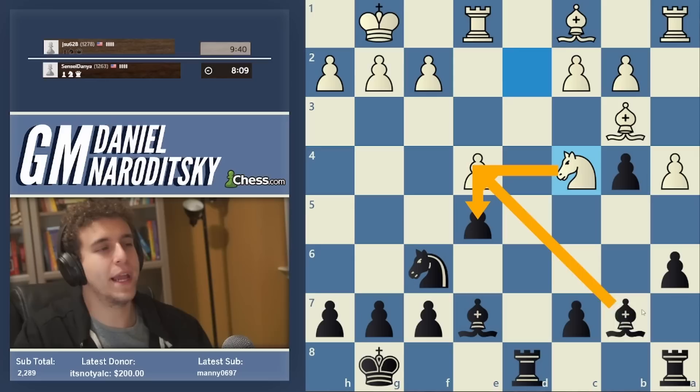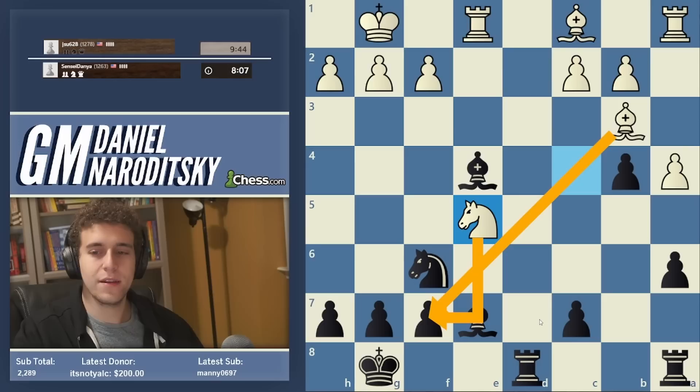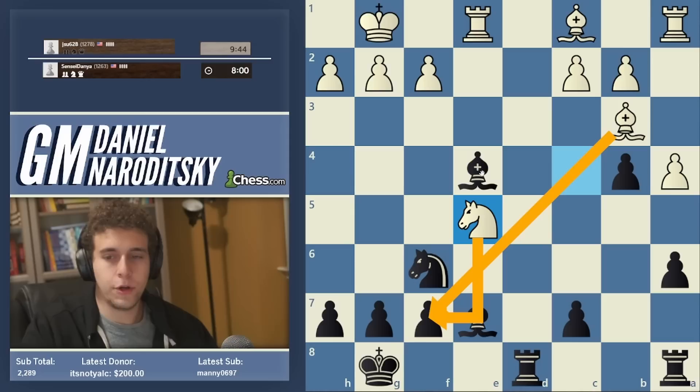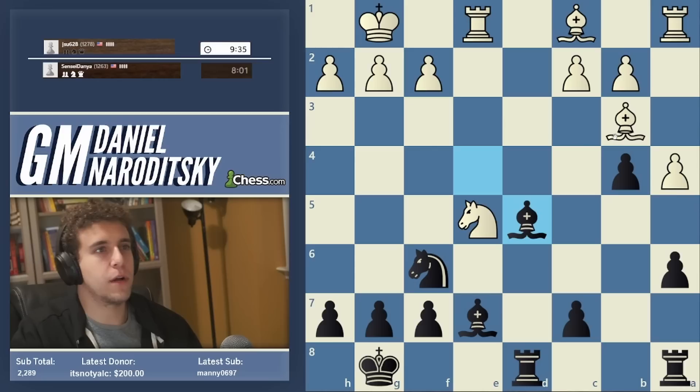Of course the point is bishop takes c4, knight takes c5. But in that position, if I remember correctly, black can disarm this bishop. This is hanging. I still think this is theory — nothing suspicious yet. What should we do? Bishop d5 — we have to drop the bishop back to d5 and contest the bishop on b3.